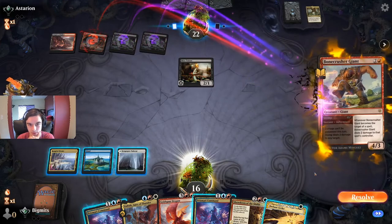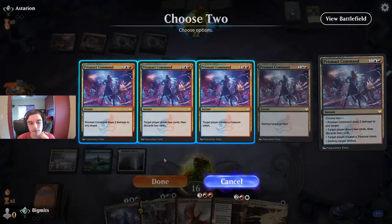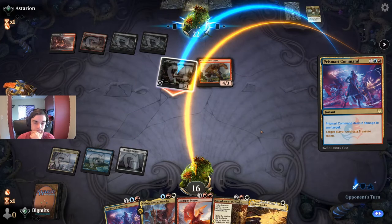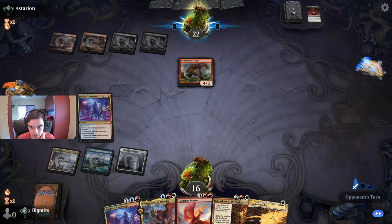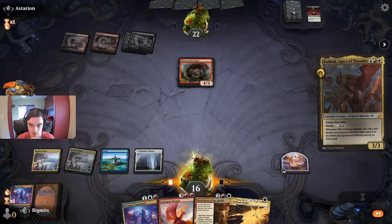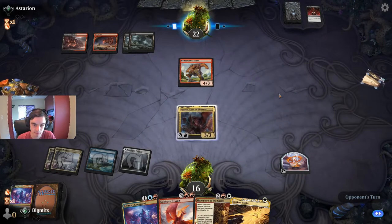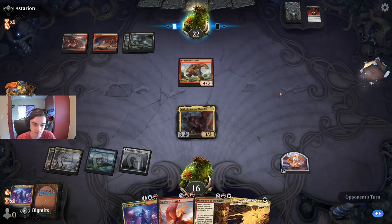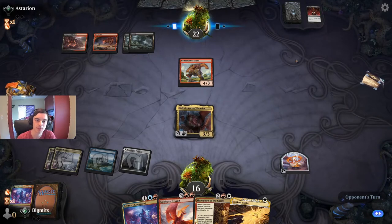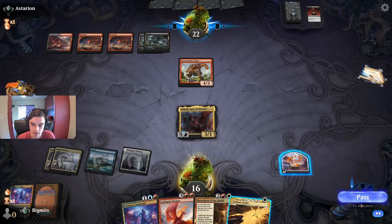When it plays a land we're not the Bonecrusher Giant. They had Village Rites — they draw a couple cards and get a treasure. On my turn I think we just play out Vadrok. Next turn we play Goldspan, attack with the dragon, and set up for a Showdown. Opponent is eyeing Vadrok though — might have a kill spell. From Eliminate to Heartless Act, it's pretty vulnerable right now. I hope it is nothing too unfortunate. The good thing about Vadrok is that it does have first strike, so it can block the Bonecrusher with impunity unless they have a buff or something. I guess they may have forgotten about the first strike.